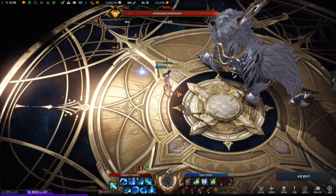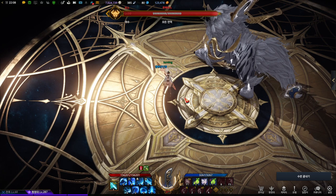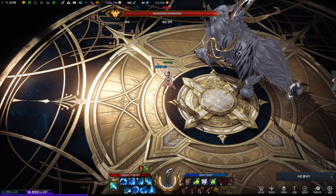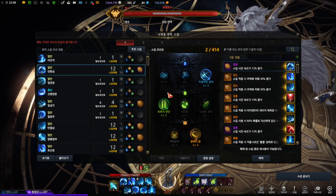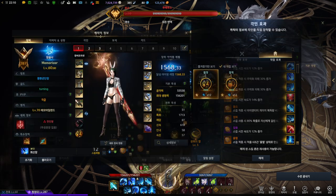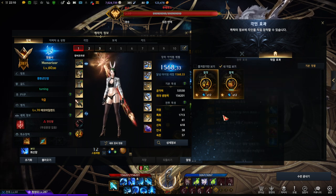Hey guys, it's Memorizer92, and today we're gonna go for the skill set of Lance Master. If you haven't seen the first part of Lance Master's guide, please watch that one first. Since most of the skill names in Eneka, including Lance Master, are from Chinese, it's hard to translate into English, so I'm gonna skip the name part. I'll cover two skill sets for Climax, one for Moderation, and one for Chaos dungeon.